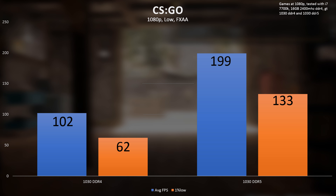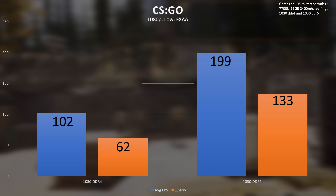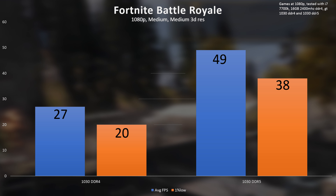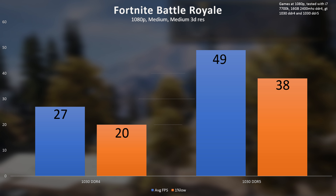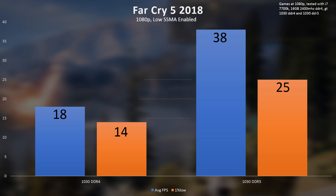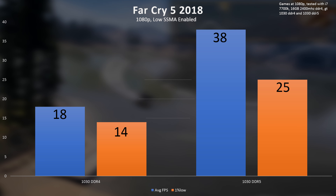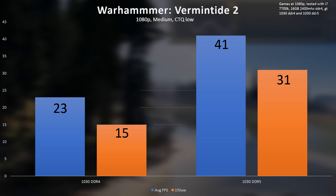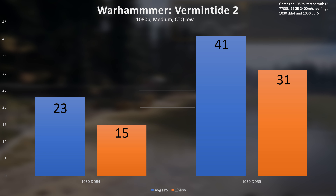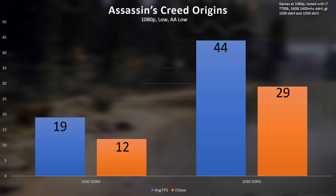Starting to jump into some of these actual numbers, we can see the settings at the top of the screen, and I also included the 1% lows for those of you who were asking for them. Today we have the 1030 GDDR5 edition — the same Gigabyte low-profile edition — comparing it side-by-side between the GDDR5 variant and the DDR4 variant, and we see there's actually quite some stuff going on here.